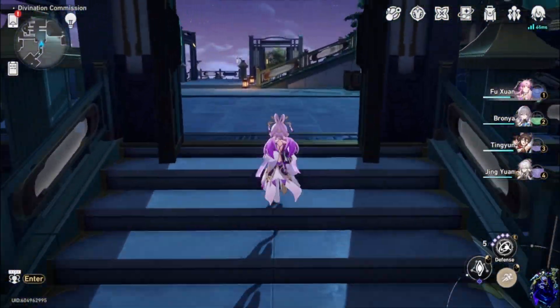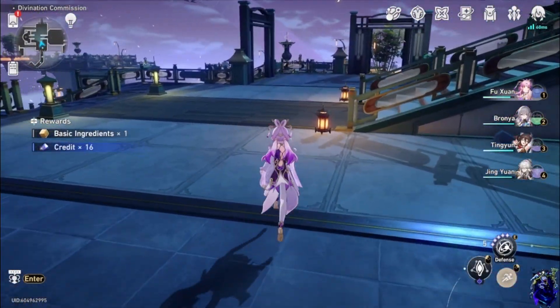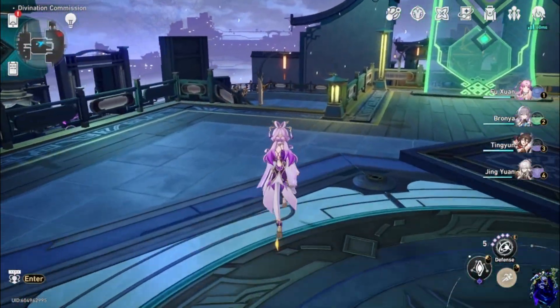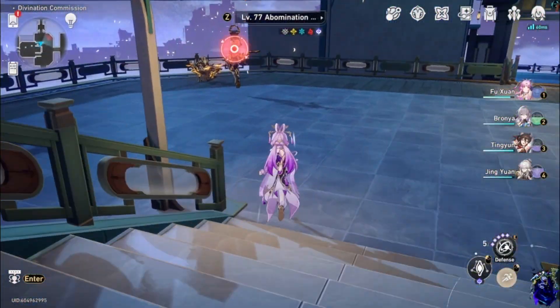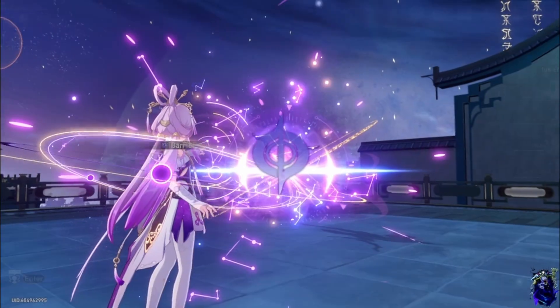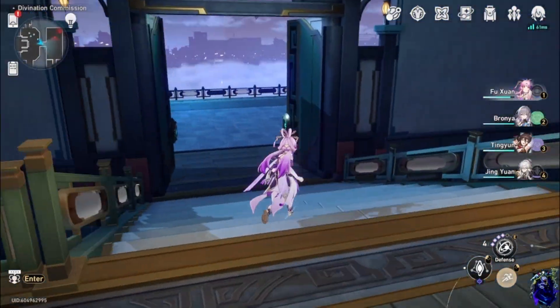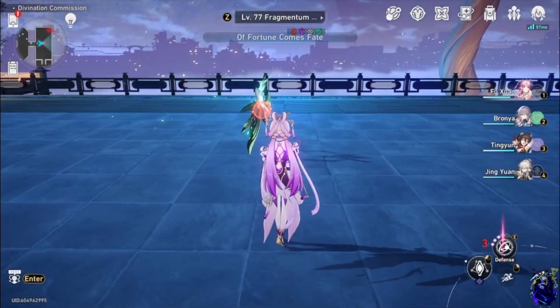That concludes the start of the map and we are going to go on to the next one. I don't believe there are any enemies here because this area is new — it's just for that event. So we are going to go ahead and skip Boulder Town 2 because there is nothing there.